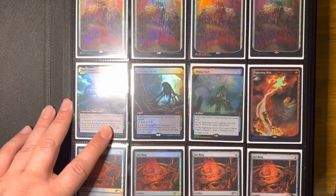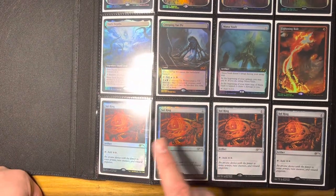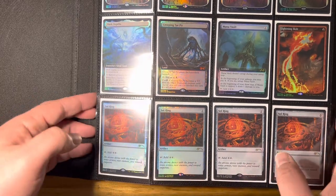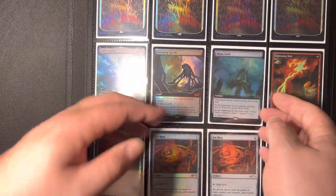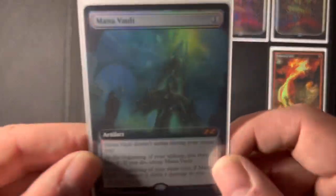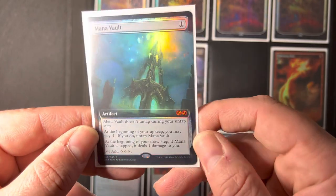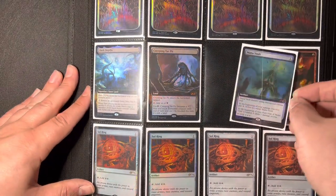And then on the bottom, we've got some Chromatic Soul Rings and one foil. And in the middle, the OG Box Toppers, back from Ultimate Masters.